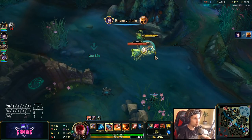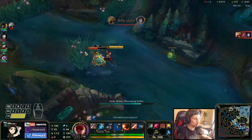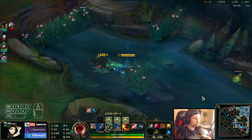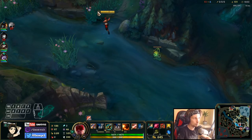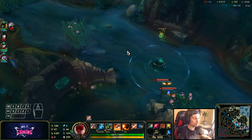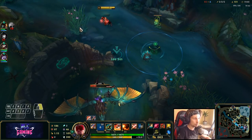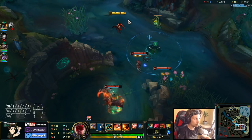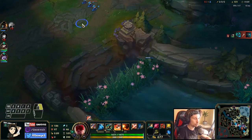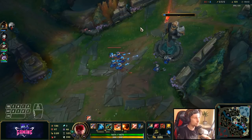This camp is now spawning and we need to get it — it gives movement speed and vision. My mid laner accidentally died but we got the camp. This is going to be difficult — my bot lane is not coming over, so I'm losing the dragon. My mid laner died and bot lane didn't help. So many unfortunate things happening this game.